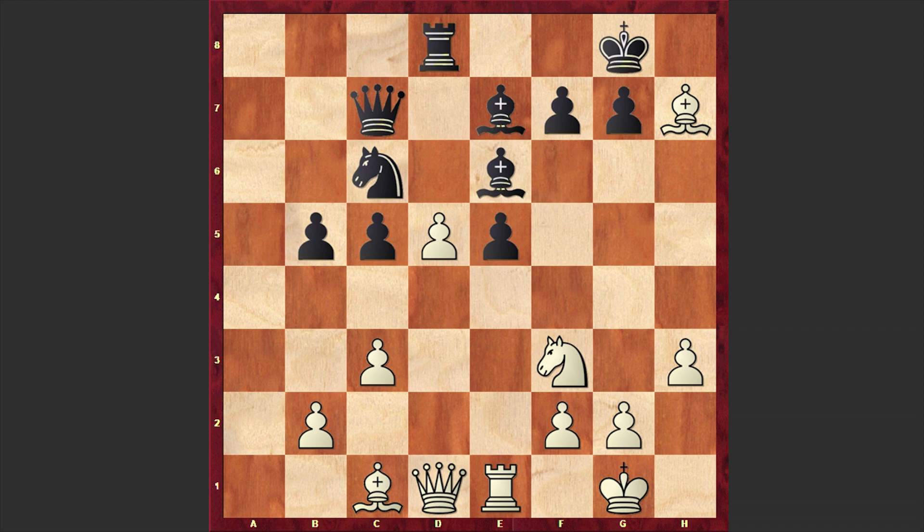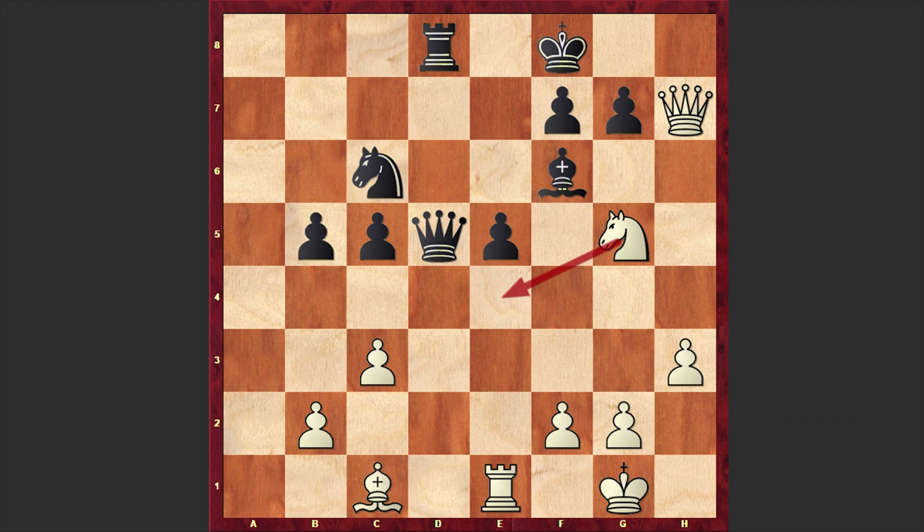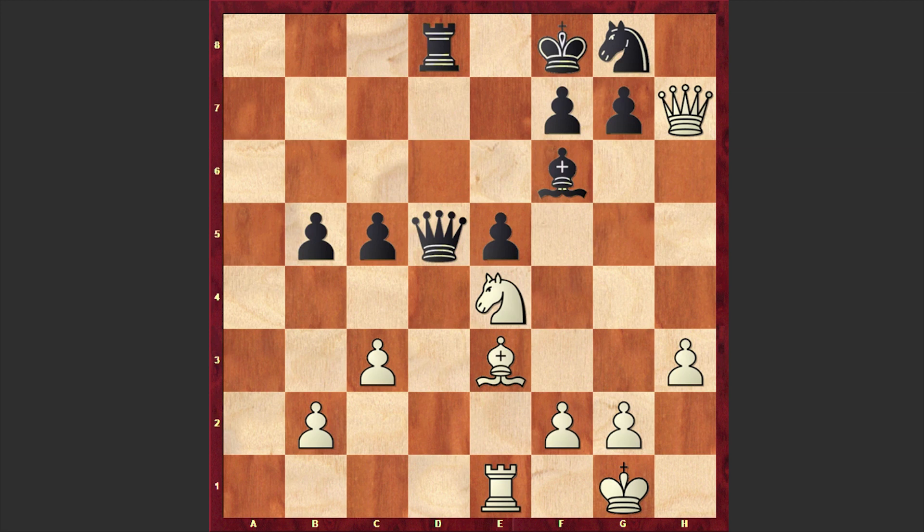But in our game after Bxh7 check, Cherepkov chose Kf8. Here we have Be4, Qd6 — black is intensifying the pressure on d5 — and Qc2. This is your pawn, you can grab it, and I have already taken the pawn on h7 and can penetrate your camp. Qh7 is on the board with a direct mating threat. Bf6, Ng5 — Tal is choosing a more active square for his knight — Ne7, Ne4, Ng8.